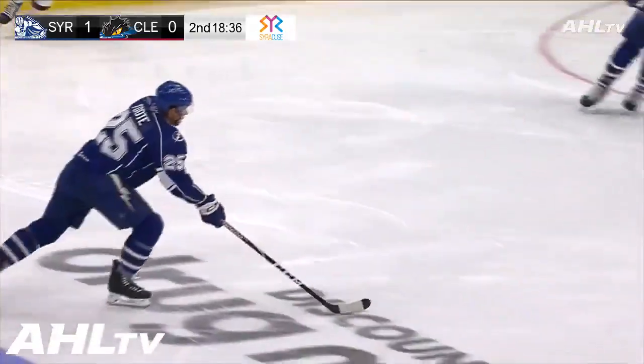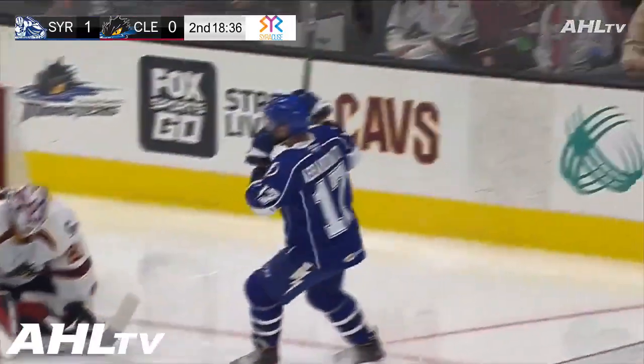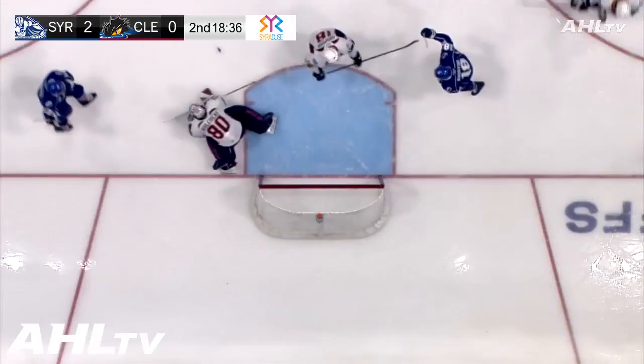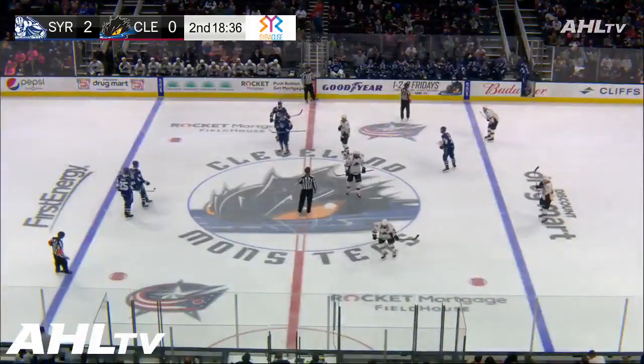Great puck movement by the Crunch once they finally set up the power play. Started with a tremendous pass by Jamel Smith. Made a great move along the wall, then a quick slide pass to Cal Foote. Foote to Colton, Colton to Abandonato. And Abandonato made no mistake from the right circle — it's a 2-0 lead.